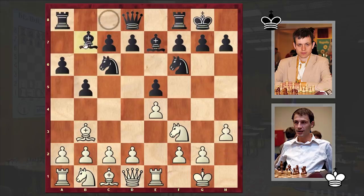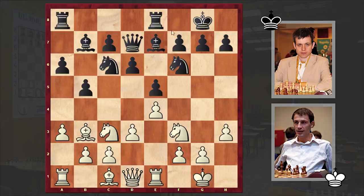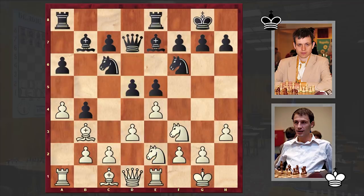h3, Bb7, d3, d6, a3, and Qd7. Another popular alternative is Na5, but in the game we see Qd7. Nc3, Re8 — black is freeing the f8 square for the bishop, a standard idea in Ruy Lopez. a4, b4, Ne2, and d5, a move which allows black to activate his position.